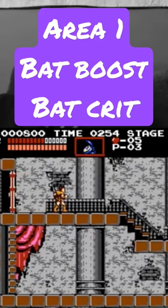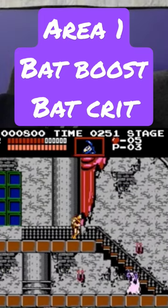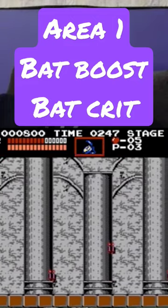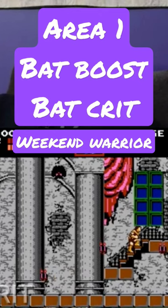The next trick is frame perfect and kills the boss in one hit. It's called Bat Crit. I'm going to do a drop here — this is going to manipulate the pattern we get from the first boss. I'm going to walk up to the third step, wait for him to stand, and then go to the fourth step.